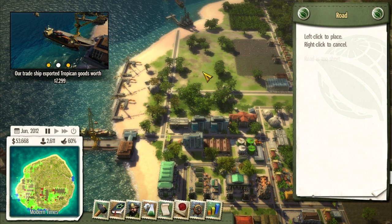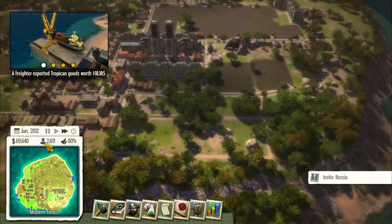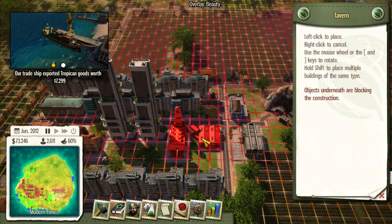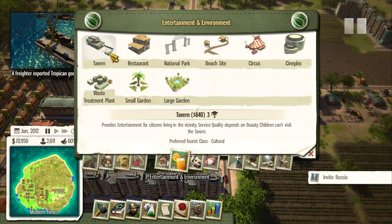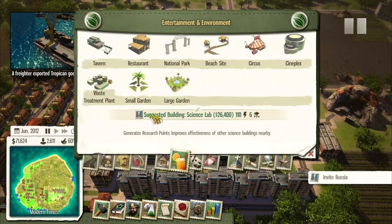We'll drop that in right there. We've got 60% approval, so with some excess cash, let's consider putting in some entertainment buildings. Taverns are very easy and fit into small spots, so we'll drop a couple of taverns in here. We've got a little bit of space right there.